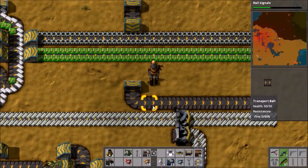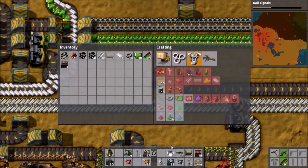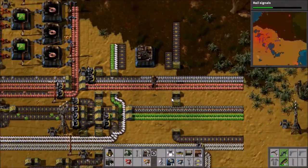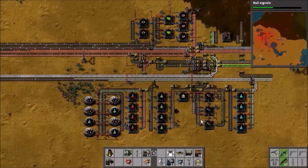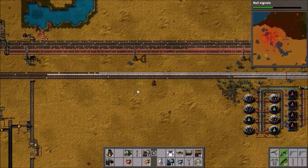Is there enough room to do the splitter thing? Yeah, there is actually. But we're out of underground belts — that's no good. We need to split off the copper and deliver it to a belt for copper wire, and then we'll have a belt coming down here for the advanced circuits. Let's go get more underground belts — over we go.